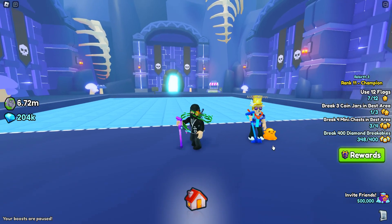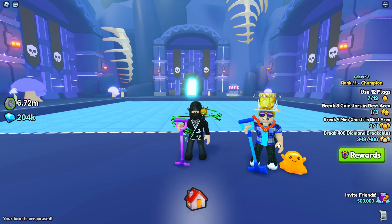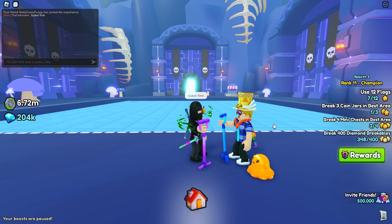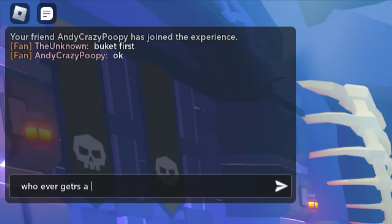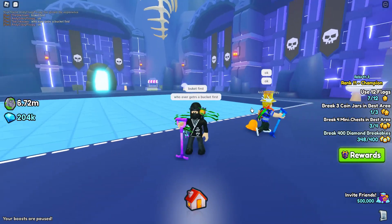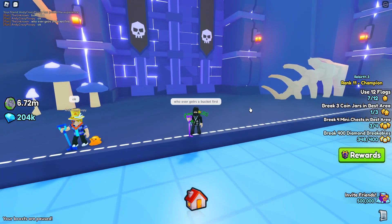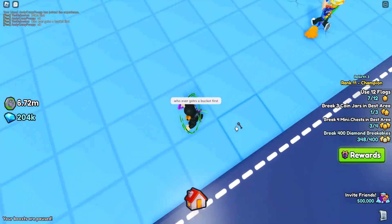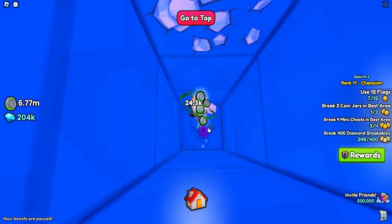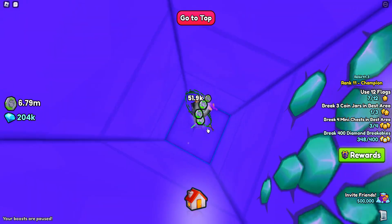Alright, time for a challenge. This time, the challenge is gonna be simple — first to find a bucket in the chest wins. Let me just quickly type down 'bucket first.' I'm kinda bad at English. Whoever gets a bucket first. Alright, now that he understands the challenge, I guess it's about time we get started. Gonna count us down — three, two, one, go. I think the strategy is to probably just dig straight down until I find a chest, which is what I'm gonna do. I'm gonna keep digging straight down until I find a chest and hope that there's a bucket in it.